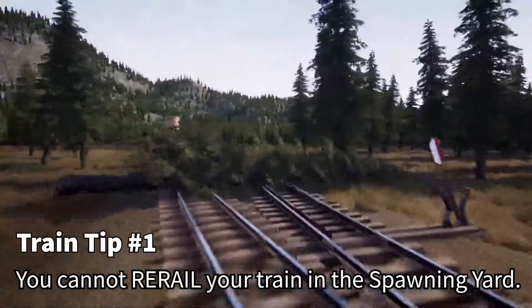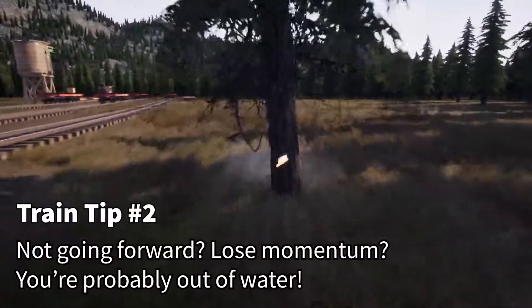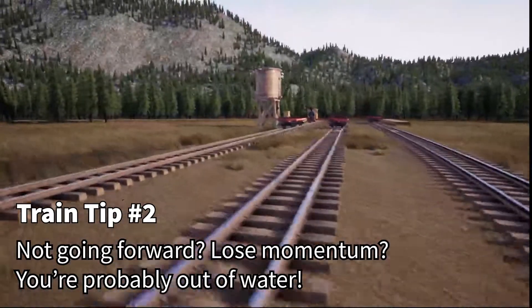Now if you were to derail your train or smash something, you can only re-rail it outside of the spawning yard. You can't move it, you can't delete anything in here — you can't delete the water tower — that's about it.